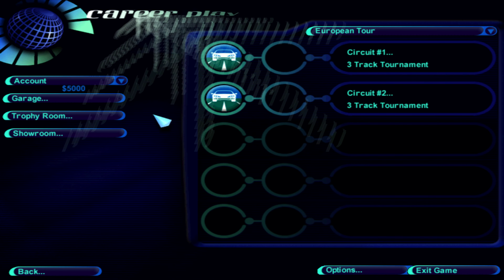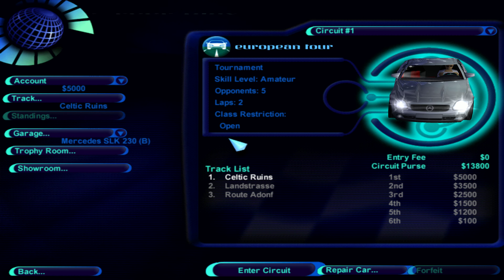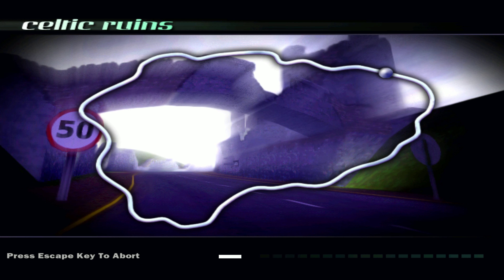Let's start with the first tournament — a three-track tournament. Amateurs, five opponents, two laps, class restriction is open — so we could enter with a different car than our Class B car. There's no entry fee and it will only net us $5,000. Celtic Ruins — let's enter the circuit and get on with our very first race.